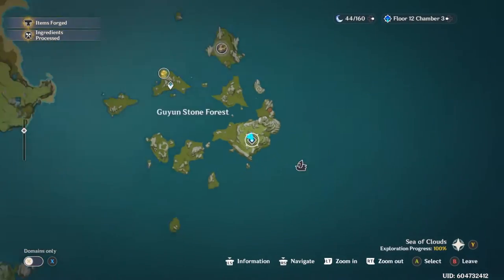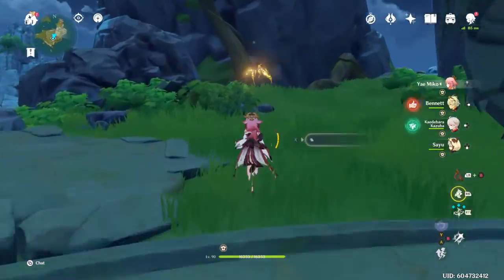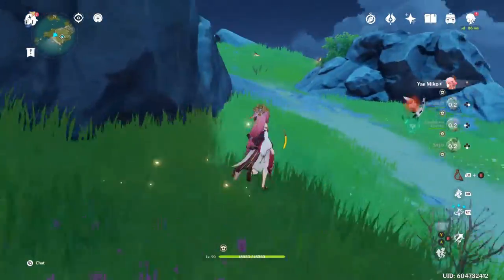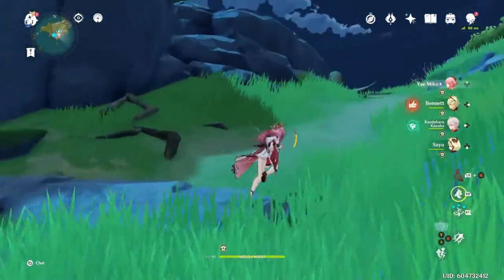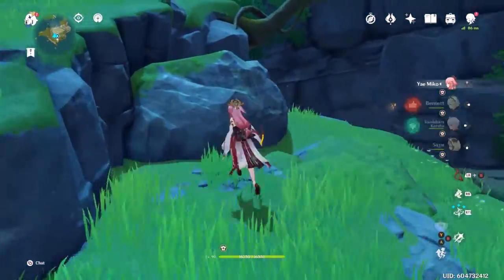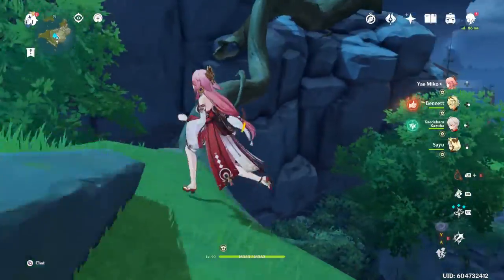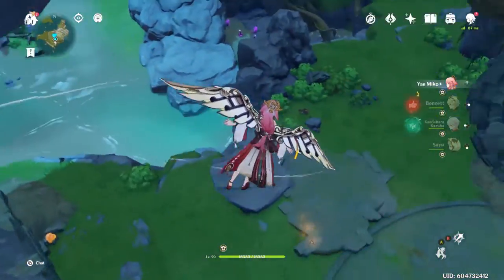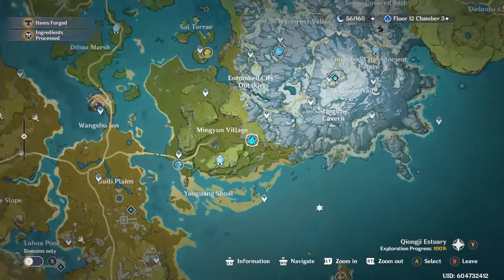The next one is in the Guizhong Stone Forest — just a couple on the ground, you can grab three of them. Run around to the side and go up the hill and there will be a couple more at the top. The ones up top kind of fly in the same area, so you have to pick one. You can technically get both but it's a little difficult. Float down, get the others on your way down, and off the ledge there'll be another one near the water — a lot of crystal flies for one spot.